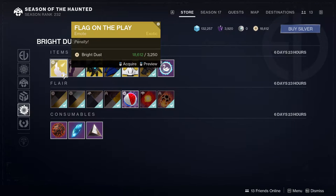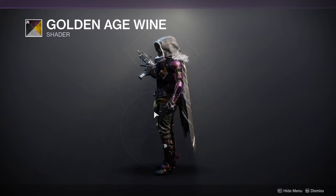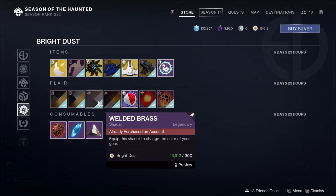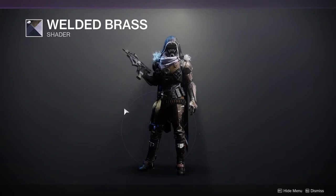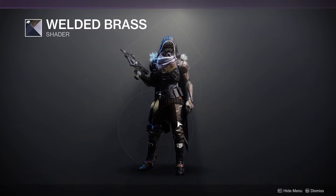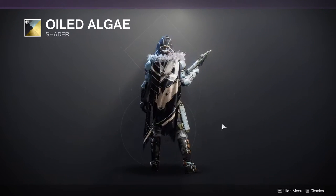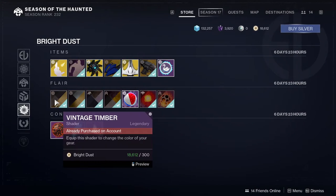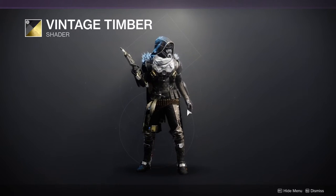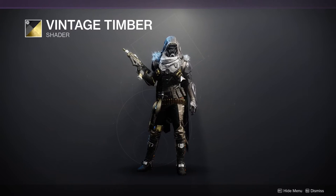We have the Teamwork dance and Flag on the Play emote. For shaders we have Golden Age Wine, which is a good purple — I'm not a fan of yellow and purple but it's not bad. We have Welded Brass, a pretty cool blue and black, though it looks more like black-brown. We have Oiled Algae, definitely one of my favorite shaders, and Vintage Timber — these two are really good. I highly recommend Vintage Timber if you only get one; it's a really good black and gold.